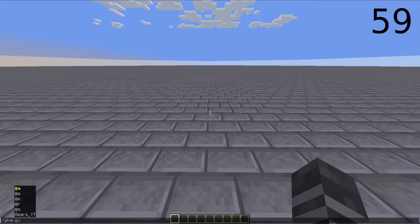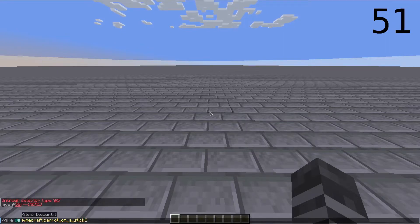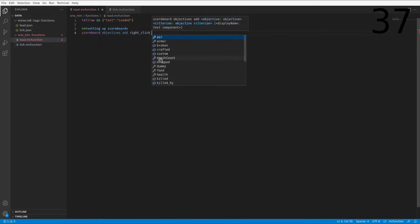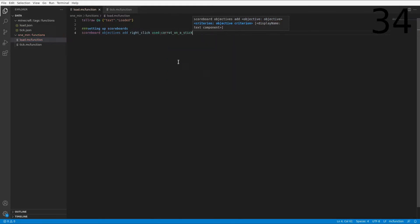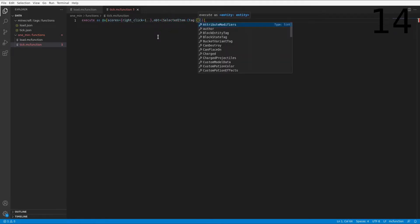And go. So we need to give ourselves a carrot on a stick and it needs to have kill or a 1b. Now in our code we need to do scoreboard objectives add rightclick used carrot on a stick, and then in our tick function we need to do execute as all players with the scores equals rightclick equals one or more, and then NBT selected item and we're just going to do the tag check.